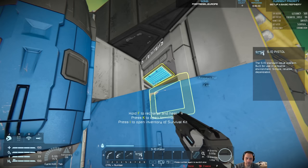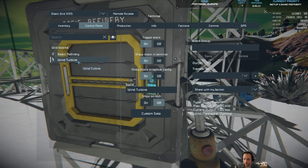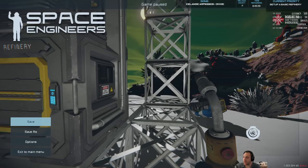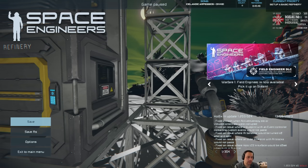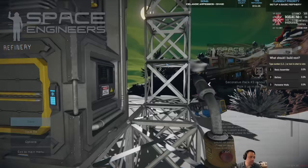The refinery is all the way built so it can't get destroyed very easily. This wind turbine just barely produces enough power to allow the refinery to run. What should I build next — a basic assembler, a battery, or perimeter walls? The basic assembler would allow me to start assembling things and I can attach it to the ore refinery to make it a little more automatic. I'll leave those options for you the viewers to decide.